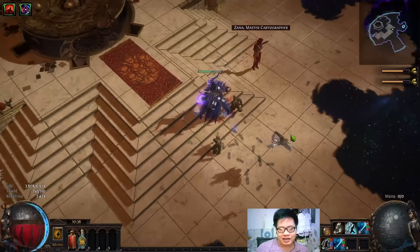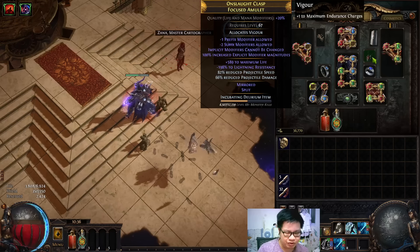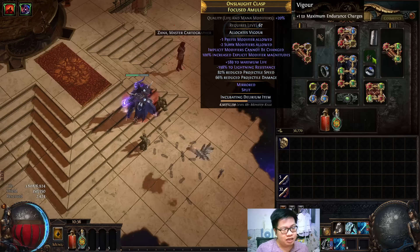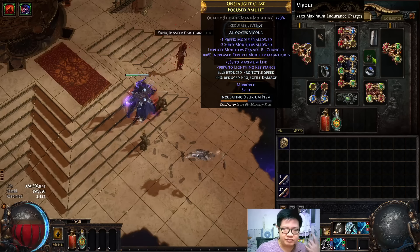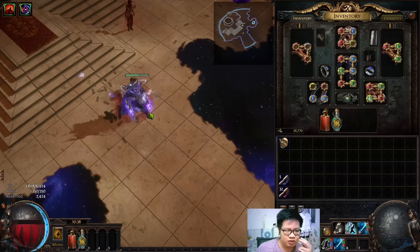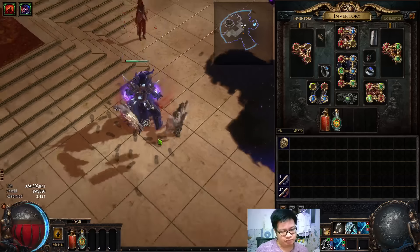What is happening here is I am having a lot of reduced projectile speed. I think we all know already, except if you're new, that reduced projectile speed makes Spectral Helix just last very long because they move very slowly. Because they normally travel a fixed distance before they disappear. This just makes it travel very slowly, so it can continuously damage a target, which makes it insane for single target, potentially.